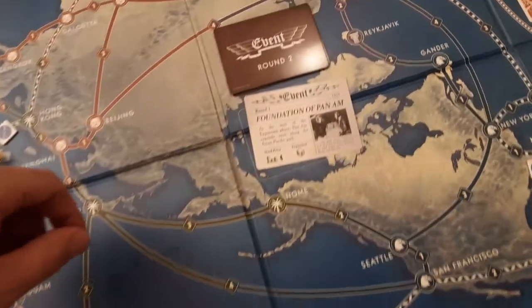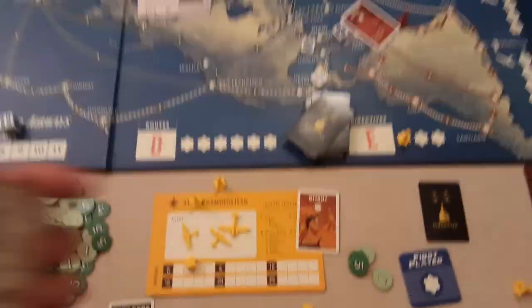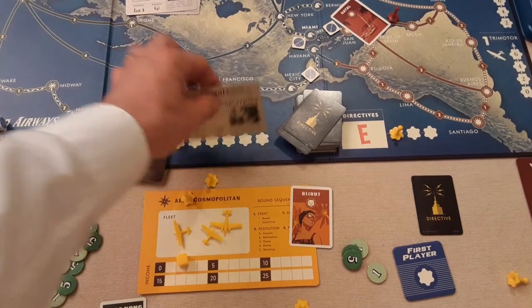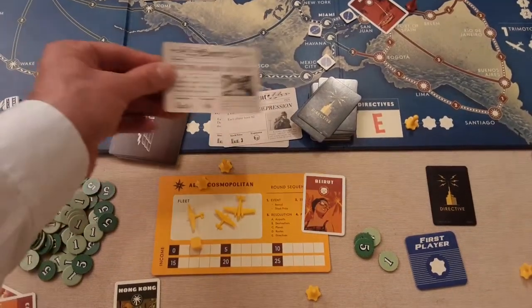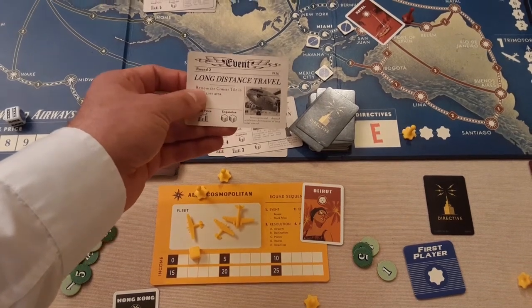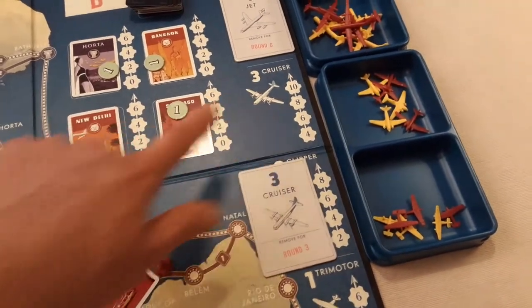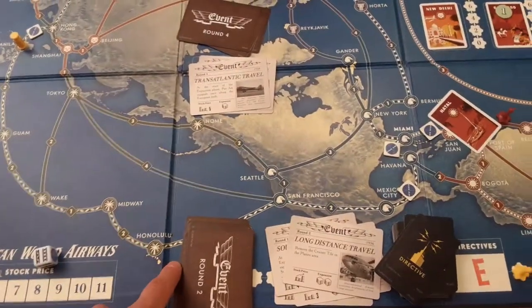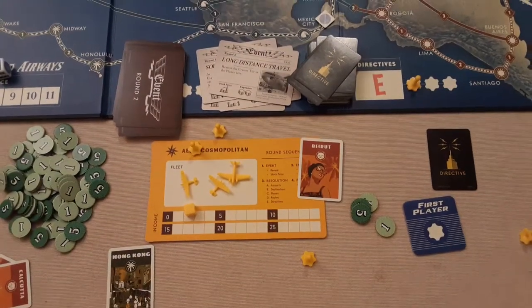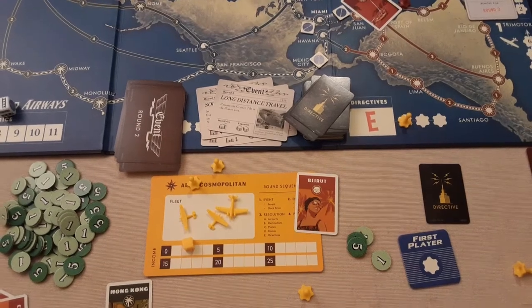As you go through the event cards, stock prices change each round — in round two it stays at four, in round three it goes up to five. There are about four cards of each round type. For example, Radio Communications could push the price to five or drop it to three, and some event cards have double expansion dice. Others remove the cruiser tile from the planes, which is needed for some of the bigger routes.